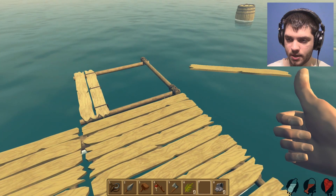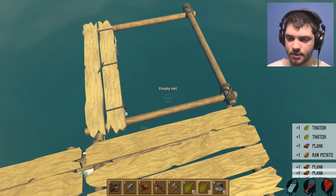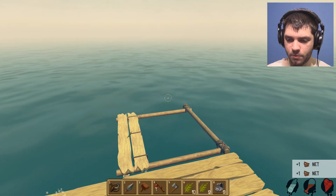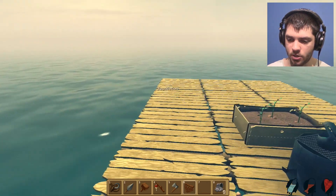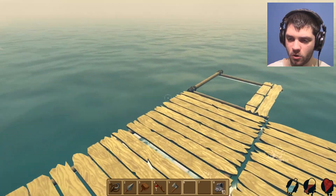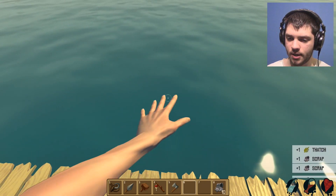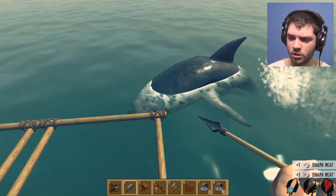I can place the net here — oh, it collects items! I didn't know exactly how it worked. This is awesome! I'm gonna build a couple more and replace these. I can place nets all across this area so items get automatically collected instead of me collecting them manually and letting everything go to waste. Steve, get off my net!